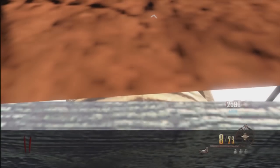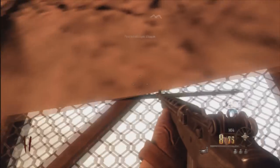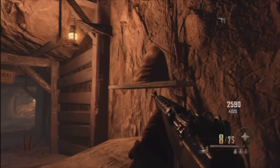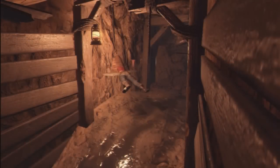Vous allez ramasser votre propulseur, vous allez vous incliner un petit peu vers la gauche comme moi dans la vidéo — là je me suis loupé, donc j'ai ramassé mon propulseur pour essayer. Donc vous allez vous incliner légèrement vers la gauche, replacer le propulseur, et là vous allez être bloqué dans le mur.